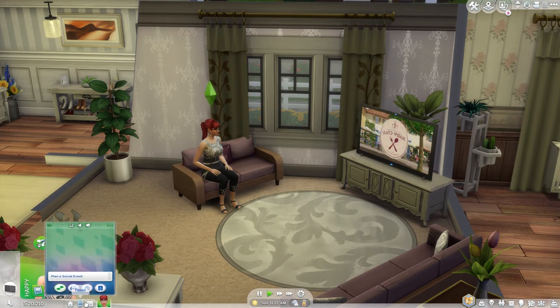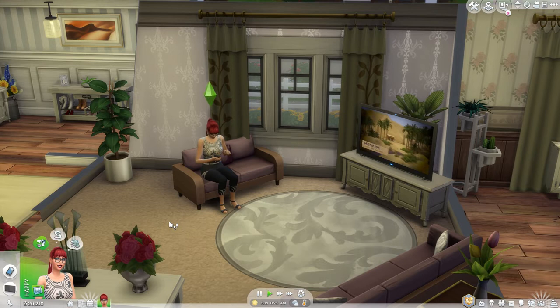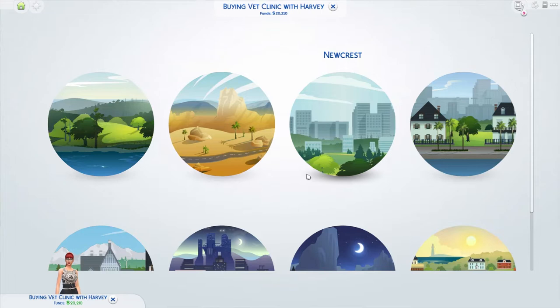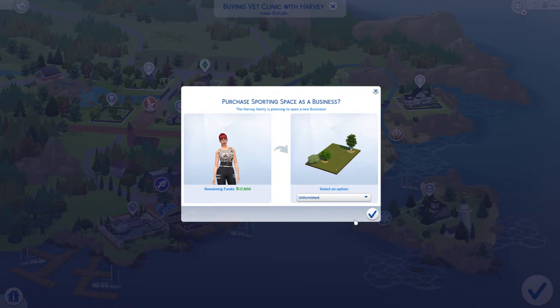Let's check our needs and see whether we have enough money. We've got 20,000 simoleons, no job, literally nothing — we've just been thrown into the deep end. Let's go see whether we can buy a veterinary surgery. This is the lot I want to buy — it's 2,410 simoleons. We'll go ahead and bulldoze the lot.